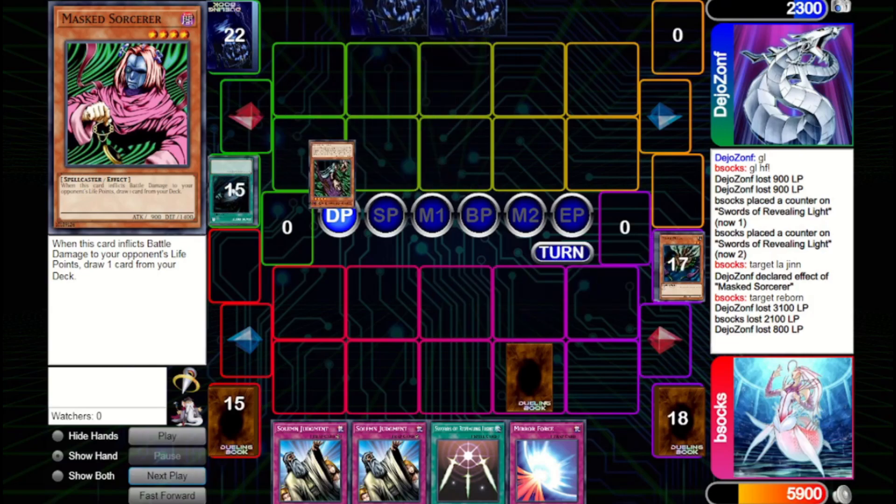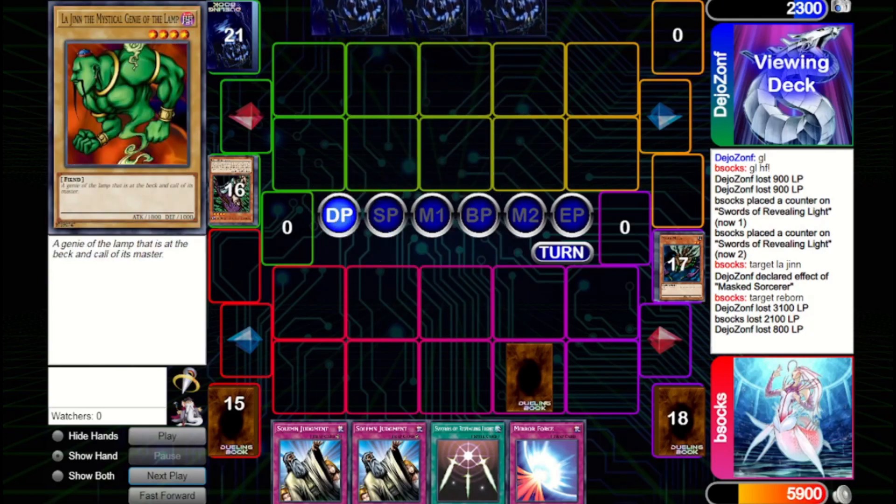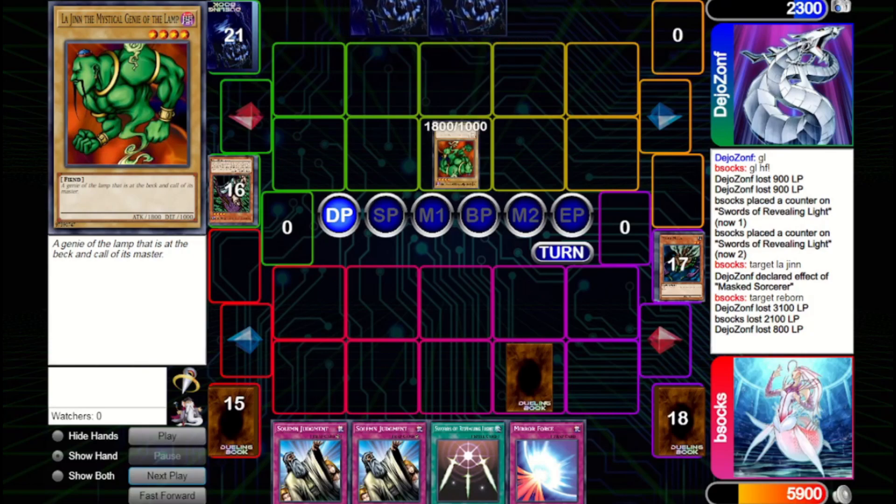They Dark Hole the board away, which is basically what we did earlier — they clear the Witch, get a search off it, then bring out a monster and attack in securely. They search out Lodgen and bring it out. I think I would have brought out the Masked Sorcerer in their shoes because it dodges Trap Hole and gets a draw, but Lodgen is respectable if you just want to get the damage going, especially if you don't have a way to protect the Masked Sorcerer.